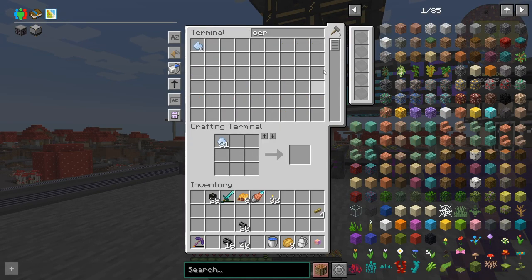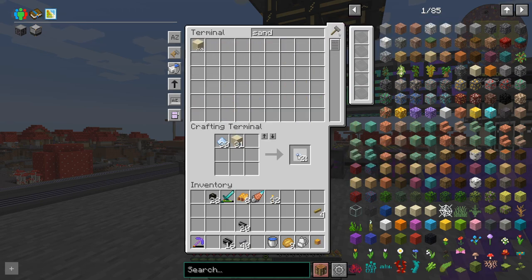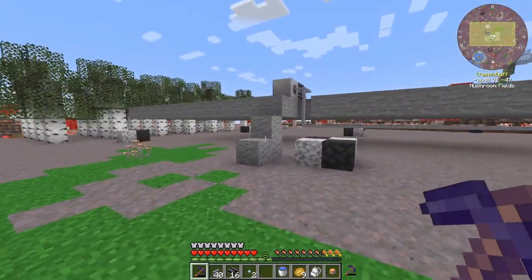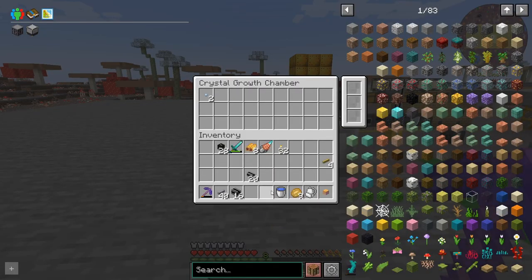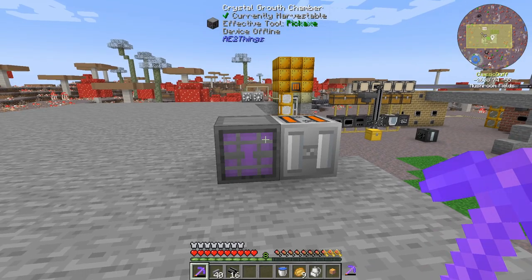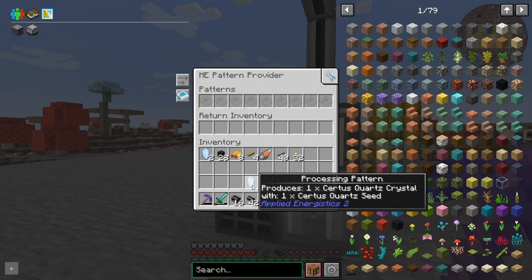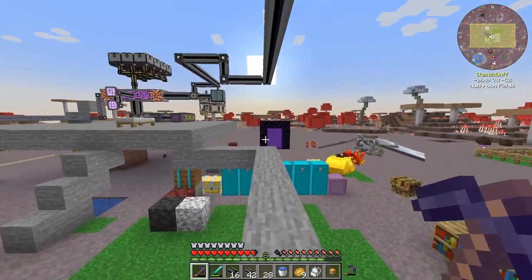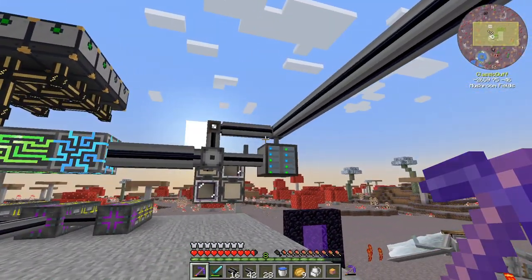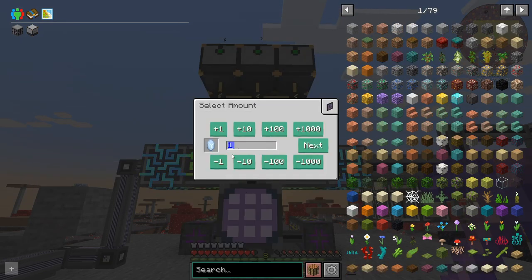If we got some certus dust and hopefully some sand — let's just test if this is working. I should also build a walkway over here. Oh, that worked! That totally works — cool. So we chuck in this processing pattern that makes the certus quartz, and hopefully we've got the stuff in our system. We should be able to ask for, let's say, 11 of these — we're missing 11 certus quartz seeds.